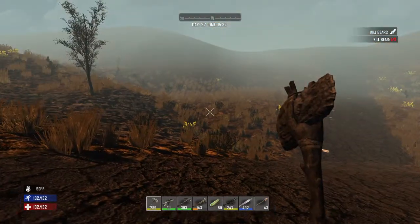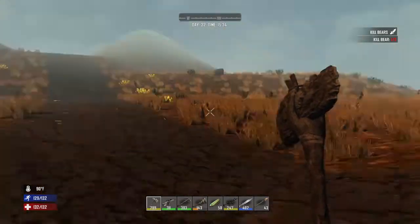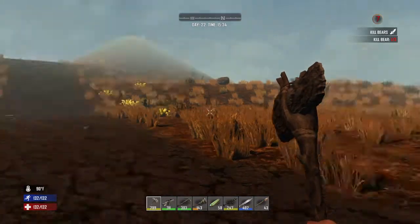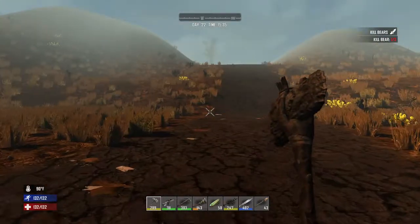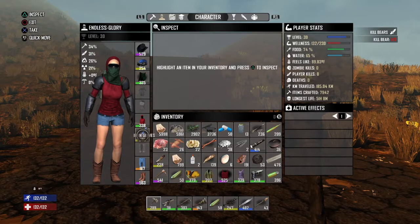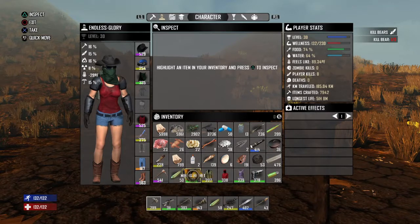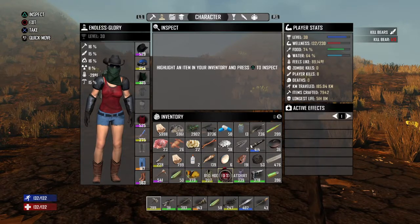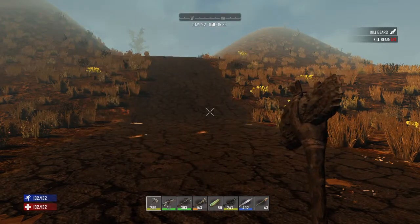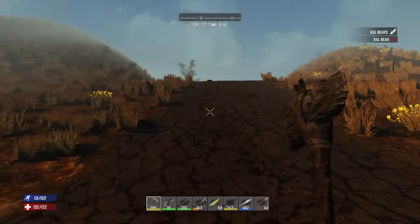It's always better to do things from a vantage point so we can see movement. We've got everything changed out already — we have shorts and a cowboy hat, and these four items all provide insulation. Looking out at the wide vistas, we don't see much animal activity.